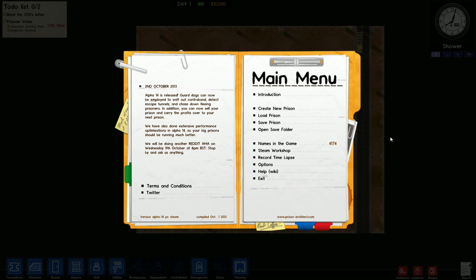Hello all, GC13 here. Alpha 14 for Prison Architect has been released, so that means it's time for a brand new tutorial. I hope all of you guys are excited because it has two very big features. One, guard dogs that we've all been asking for for a long time, even before we had to worry about contraband and escape tunnels, which they will be very helpful with. Also, when they say they can chase down fleeing prisoners, they're not kidding.